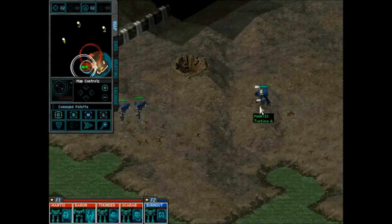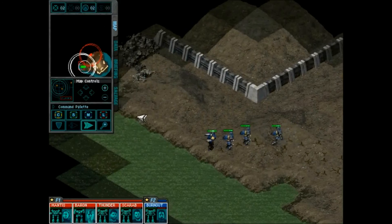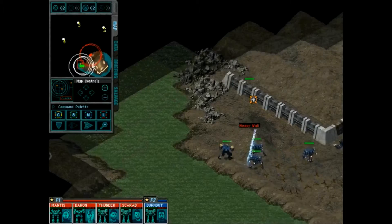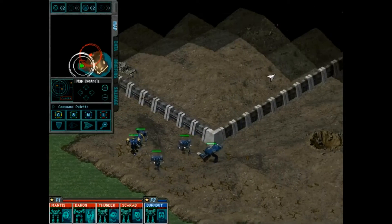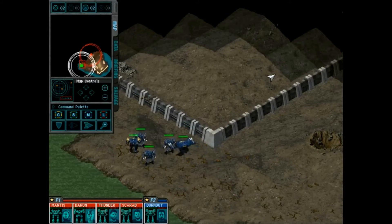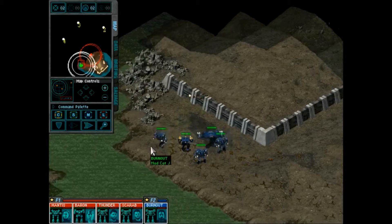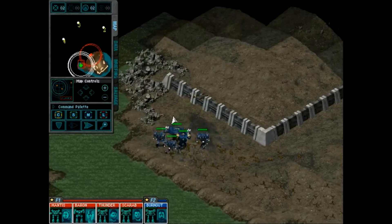Look at that Turkina trundling along. It's the heaviest clan mech you'll see in this game. We'll shoot this heavy wall with our energy weapons, because you don't want to shoot something with ammo that doesn't shoot back — that would be silly.